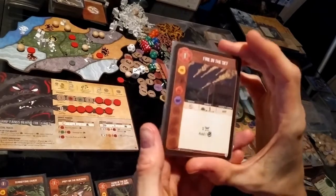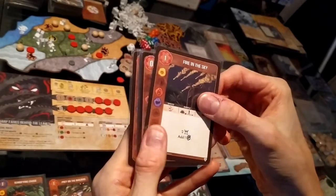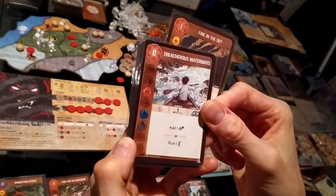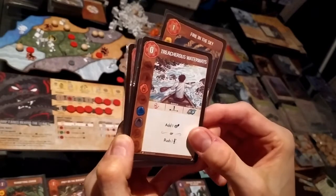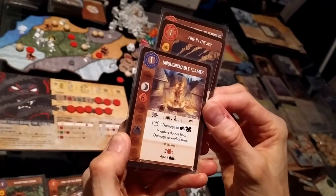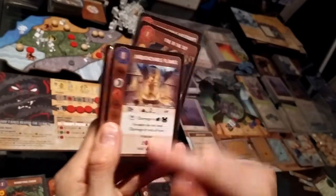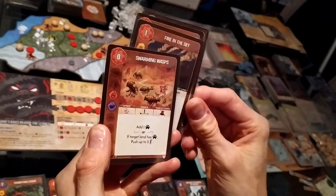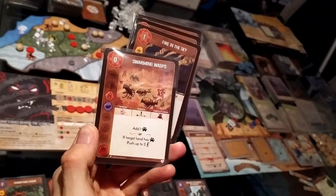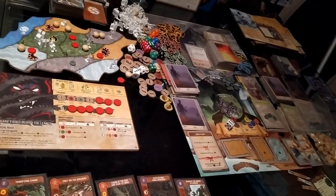Minor power options: Fire in the Sky — two fear, add one strife, has fire element. Treacherous Waterways — add one wilds or push one explorer, also has fire. Unquenchable Flames — one fear, one damage to towns/cities, invaders don't heal if you have two fire and add one badlands, has moon and fire which is good for Frenzied Assault. Swarming Wasps — add one beast, or if target land has beast push up to two explorers, has fire and animal tag.